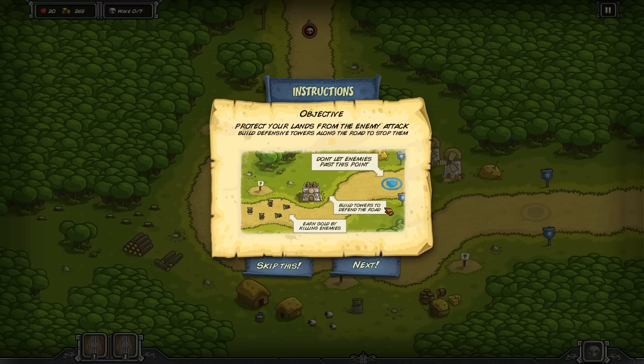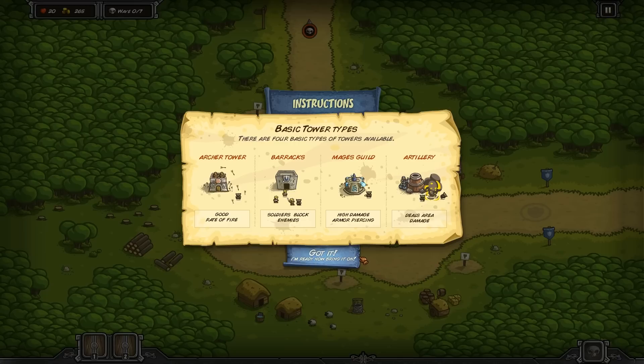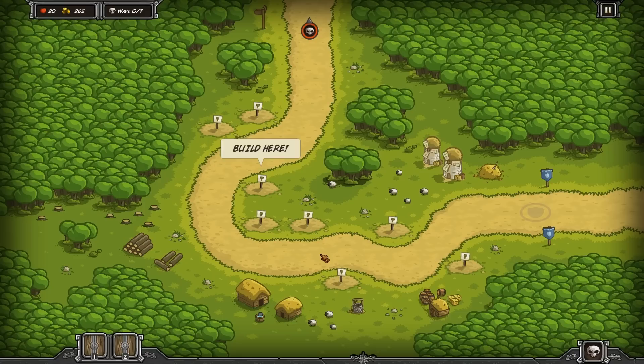Protect your lands from enemy attack - build defensive towers along the road to stop them. Build towers at strategic points to stop the enemy horde from getting through. The basic tower types are: archer tower with good rate of fire, barracks where soldiers block enemies, mages guild for high damage and armor piercing, and artillery towers that deal area damage.